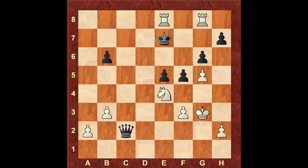Black resigned. If he would have moved the King to f7, after Rook to f8 it's checkmate. And if black goes to d7, after Rook to d8 check, King to c7, Rook to c8 check, the king will have to move away, and white will win the queen and win the game from here.